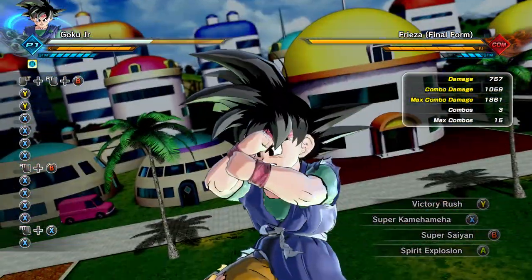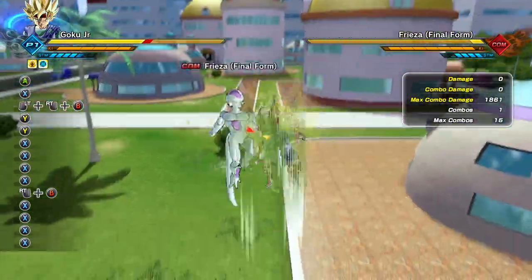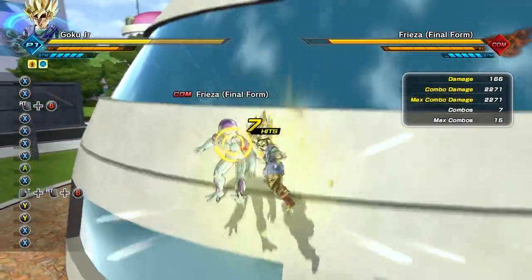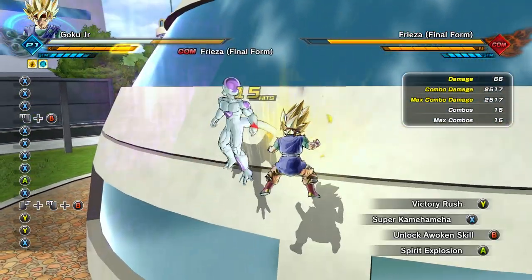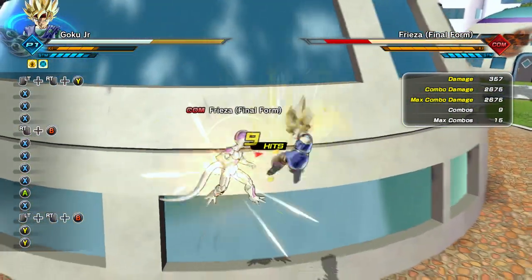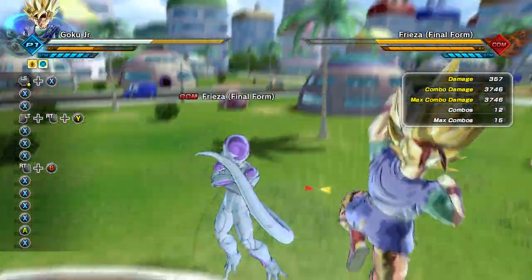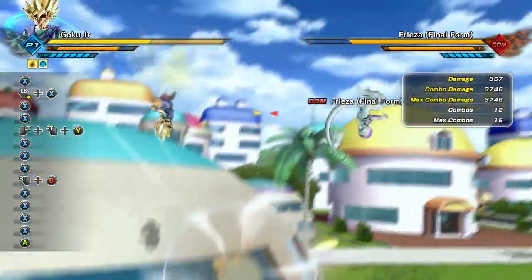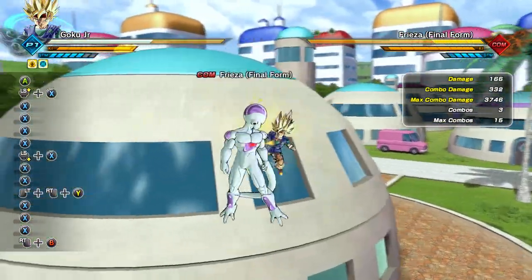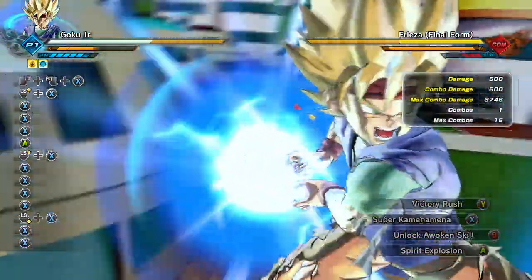Dude — Super Saiyan Goku Jr.! All right, Super Saiyan Goku Jr. Let's do another God Fist. That's pretty sick. What kind of ultimates we got? We got Victory Rush — okay, that's pretty sick. We missed the last hit, that's fine. I think we had a Super Kamehameha. I'd love to pull off a stamina break. There we go! Bye-bye Frieza. Totally missed.